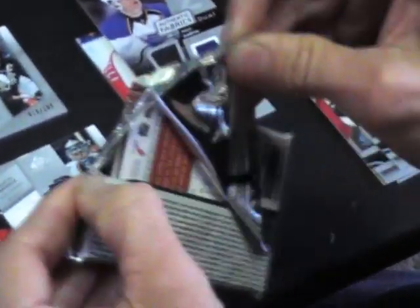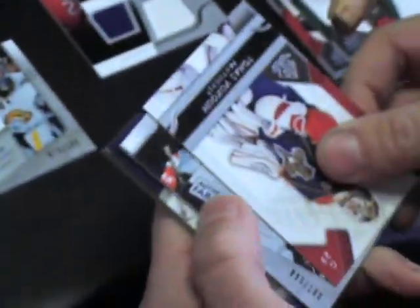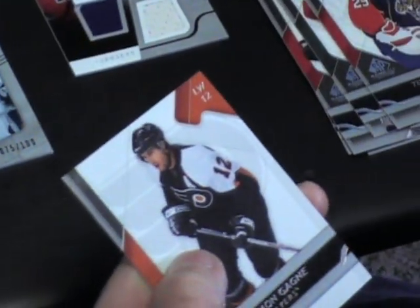Last pack. Another Crosby/Malkin. Who's this one? Crosby and Malkin — that's pretty cool. Two Crosby duals in one box. None to 99.